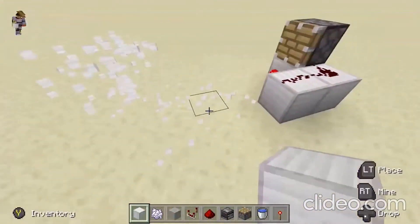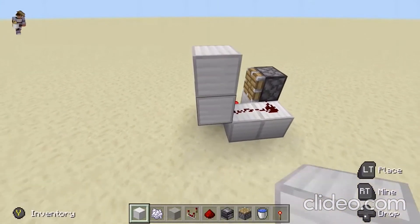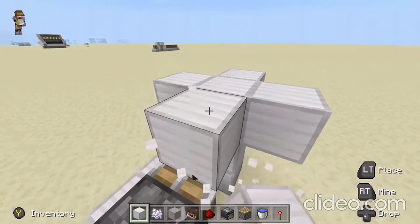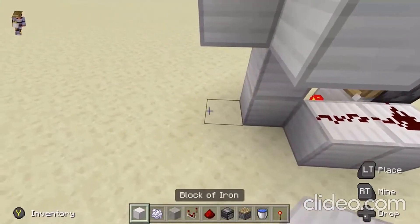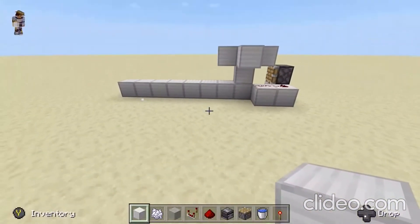This allows us to automatically, whenever we place a block in front of the piston, it'll push it forward. Next, you want to place a block right here, then go up one and build something like this. Then you want to fill this up with water — keep the block below it so the water doesn't spill and break all the redstone.